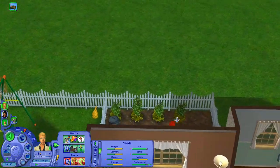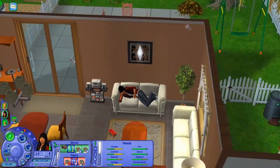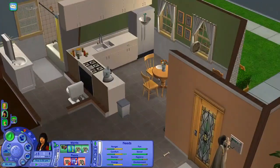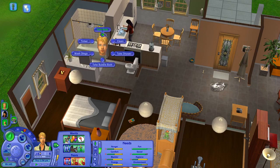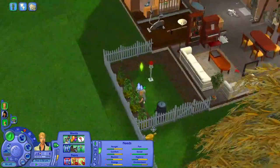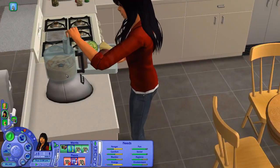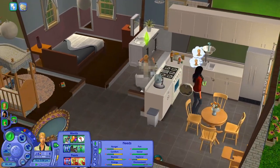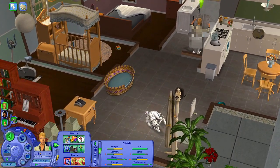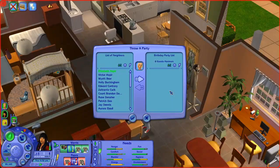Jack is keeping the garden in shape - that's so sweet. He needs to water and tend the plants. Lucy is getting hungry. Let's have some lunch - a chef salad. As soon as Jack is done with the garden, I'd like him to take a bath and take care of himself. He's getting tired but less quickly than Lucy would right now. Lucy is taking care of Heidi, which I really like. Once Jack's done, we'll throw Heidi's birthday party - and they just became best friends!